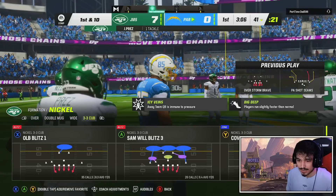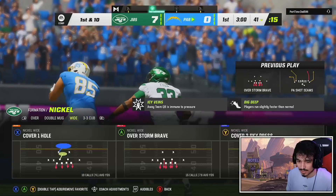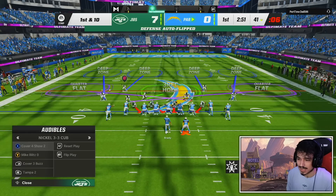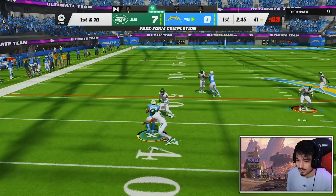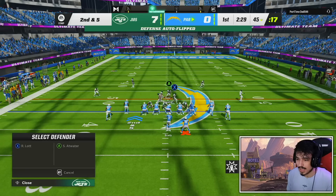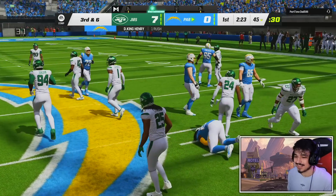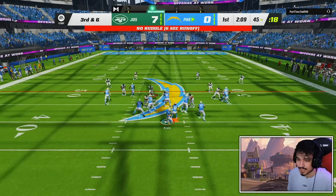We're playing the standard Madden tight and blitzing — okay, makes sense. We're coming out in a 3-3 Cub and trying to get a stop. Hopefully he'll stop running that blitz on offense so we can get the ball downfield. We want Nolan Smith — 98 speed on a theme team, 99 acceleration on a theme team. We put him in the hard flat, set it up pretty well. Look at the run D going crazy!